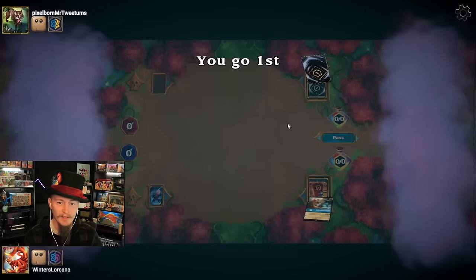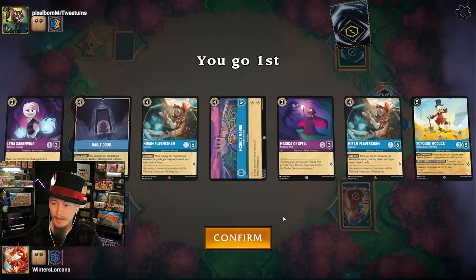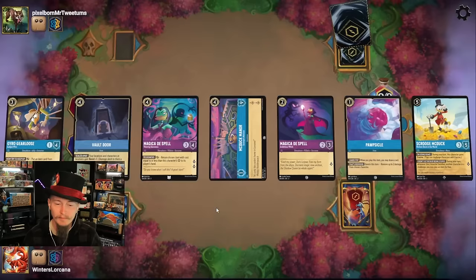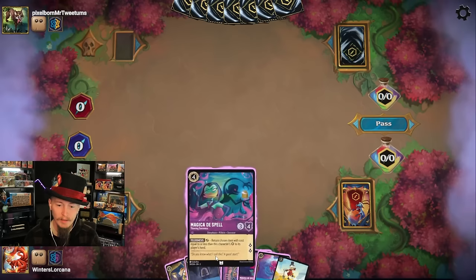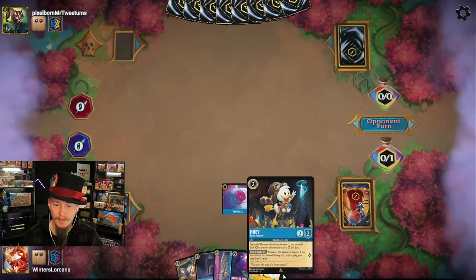Is this going to be a healing deck? I think it might be. I got a McDuck Manor and a Vault Door — can I do anything about it though? Probably not. One character passes, another character — child should be playing item for free but I don't have any items. Let's get rid of all of these, keep a Magicka. Try the McDuck — I don't think we're gonna get there. Okay, it's a nice card but I think we're just gonna be on curve. I actually have a curve — who would have thought? Pass the turn.